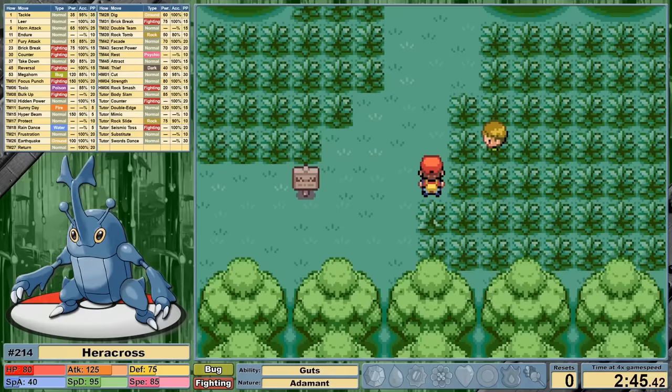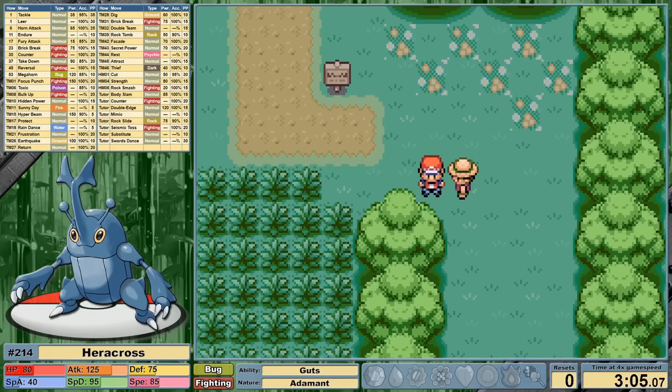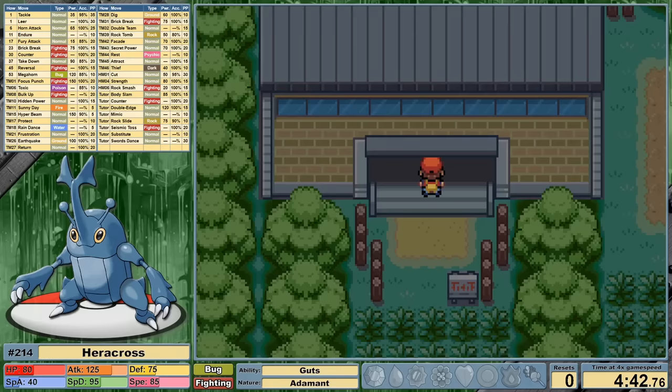We obviously have no issue carving through the first section of the game — it's full of first stage Pokemon with base stat totals of less than half of ours. Our problem lies at our first gym leader, Brock. Our best option until level 23 is Horn Attack, which we learn at level 6. We use it to crush our way through Viridian Forest, leveling up to 10 before entering Pewter City.